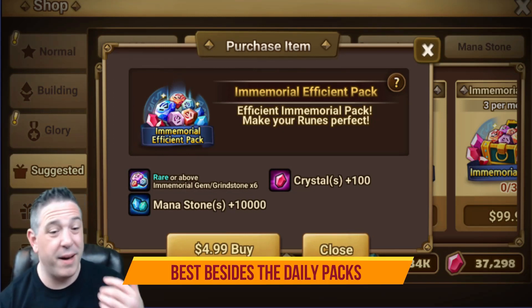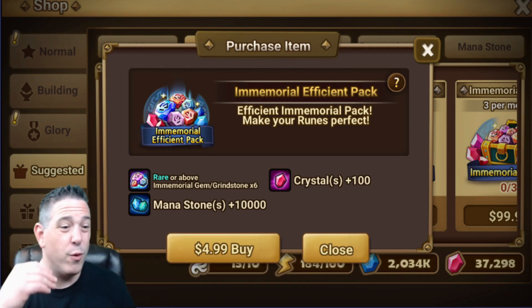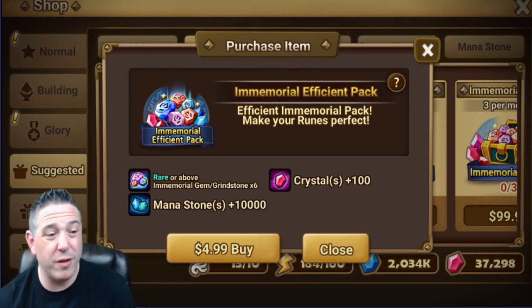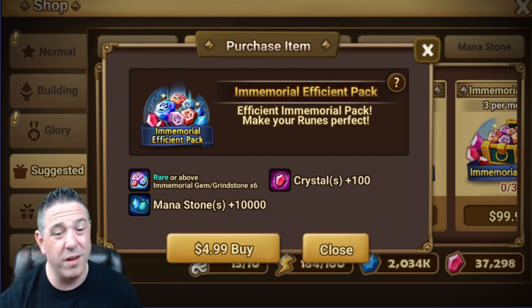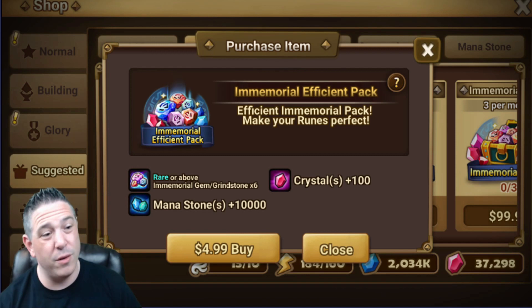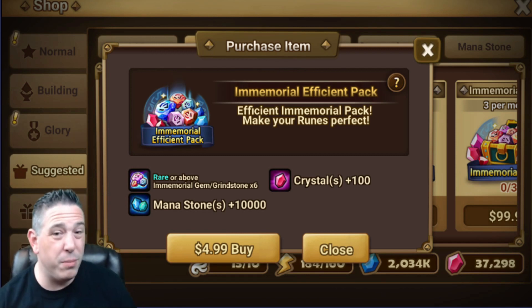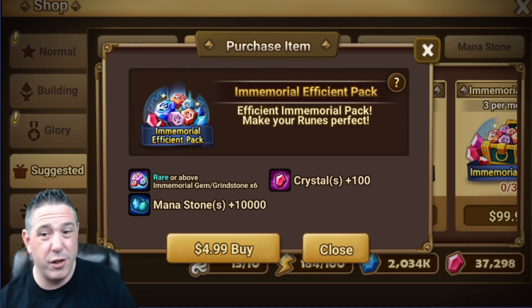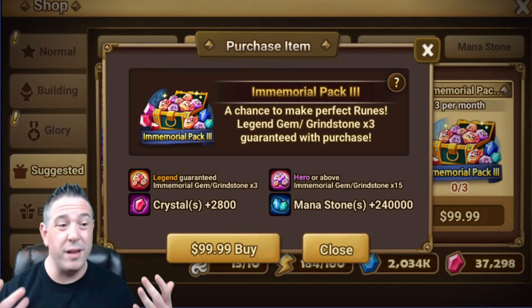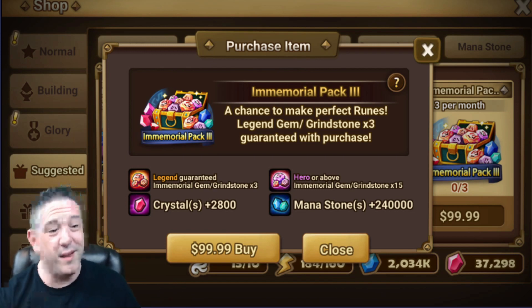You get 18 immemorials, about half of which are trash — which is normal rates — meaning for $15 you'll get about nine or ten usable immemorials. Probably half of those are going to be gems, and you can farm hours and hours to get one single violent gem, which is what most of us always need. For $15 worth of packs you have a chance to get several gems that can be used on violent runes. Most may be blue, but a blue gem that max rolls nine is as good as a hero gem that mid-rolls. The $100 immemorial pack is a luxury at this point — if you've got a big budget, it's the best value of all the remaining packs in the suggested section.